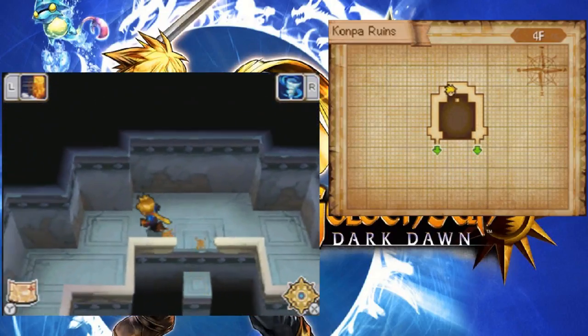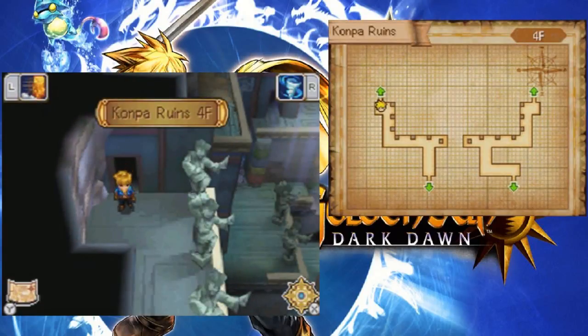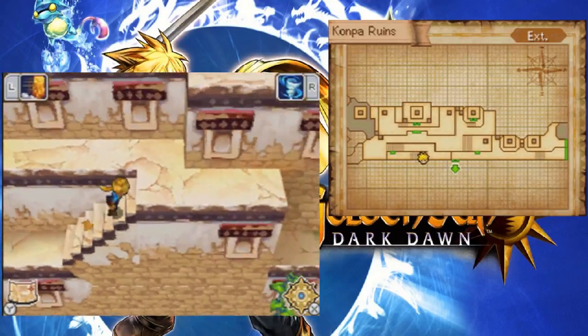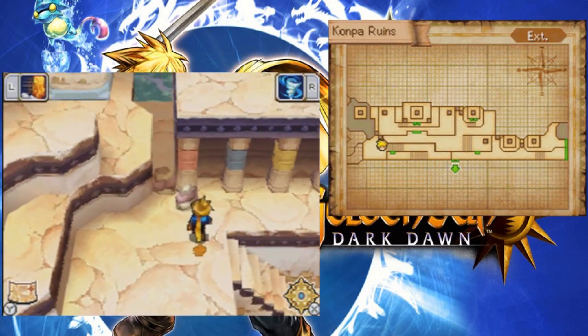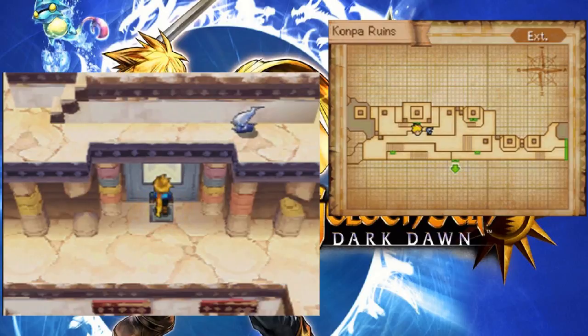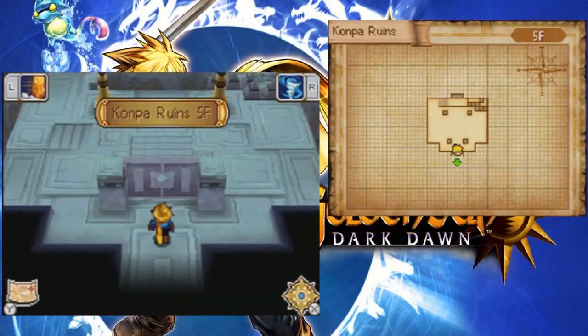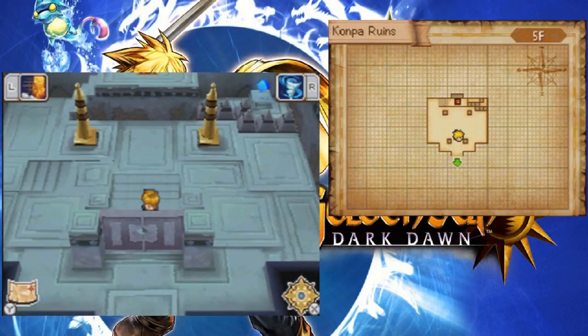Alright, this should take us further up. Hopefully I can still get that chest over there. Now we're on the fourth floor - let's try this way. Is it going to take us outside? Can't do anything with that yet. That looks like something of importance. Hold on - is this going to take me back down? What if I step on this? It opens that way. What's in here? This gate is locked - lucky for me, I can just walk around it.